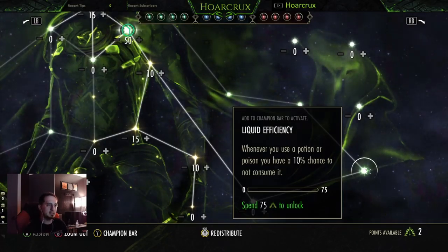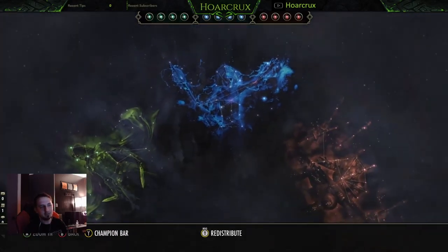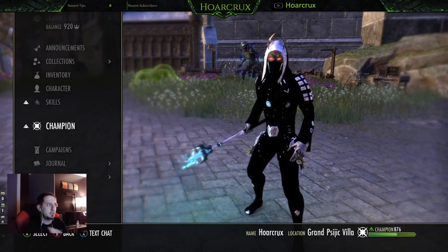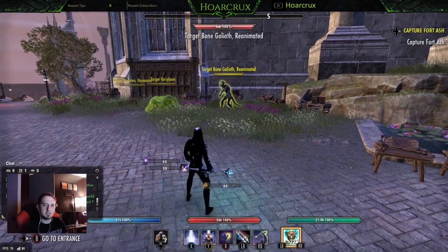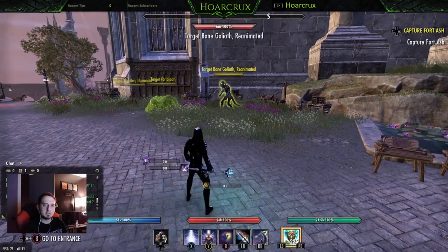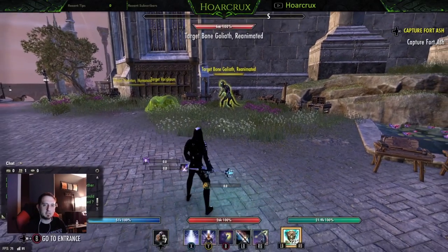Also cost reduction on wards from Shield Master, and Rejuvenation gives us 150 Magicka, Health, and Stamina recovery across the board. In the green tree you really don't need anything besides the War Mount passive and the Gifted Rider passive, which increases your mount speed by 2% per level up to 10%. There's also Liquid Efficiency — whenever you use a potion or poison you have a 10% chance to not consume it, which is very nice. Unfortunately I don't have the CP to spec into this currently.